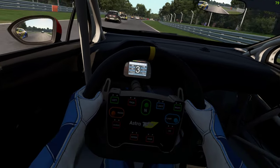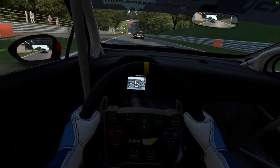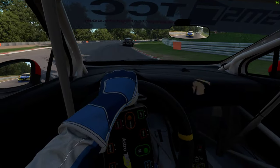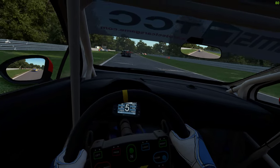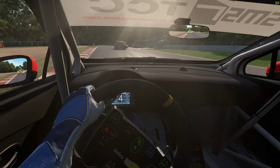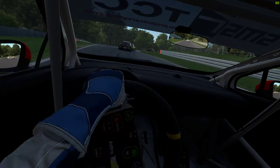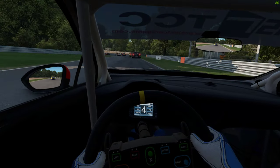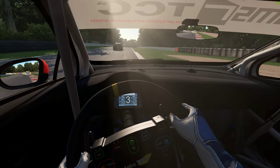New lap - take it back around the outside, try and get a little bit of a tow going down the dip. The car model is just fantastic, if you haven't tried these yet, what are you waiting for? The car models are fantastic, paint schemes again fantastic.